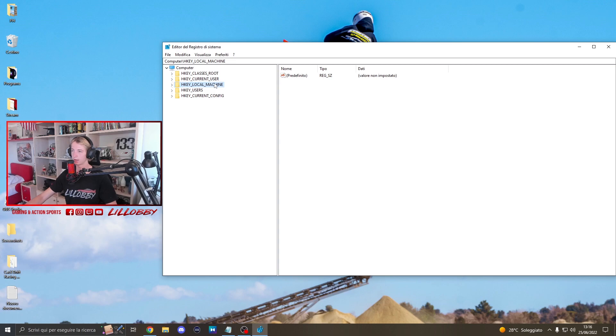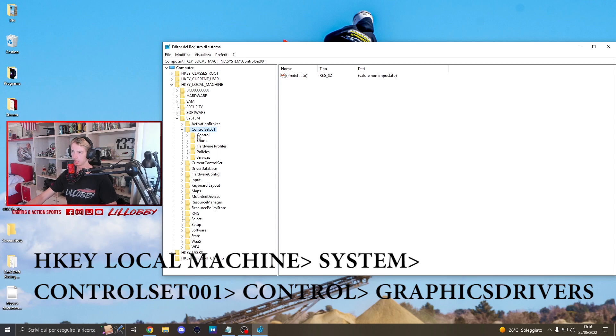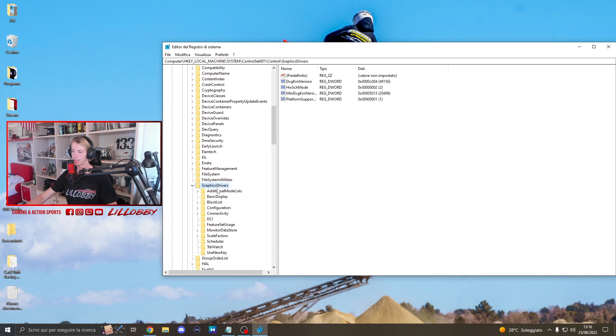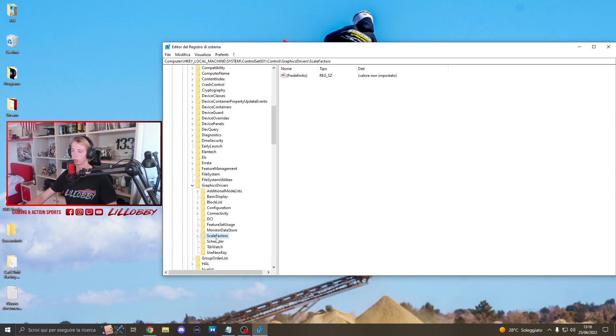Here guys, what you gotta do is double click on HKEY_LOCAL_MACHINE, then go on System, then go on CurrentControlSet001, then go on Control and scroll down and look for Graphics Drivers. Double click here, and you should have this folder called Scheduler. If you don't have it, just right click, click on New, click on Key, and create a folder called Scheduler.